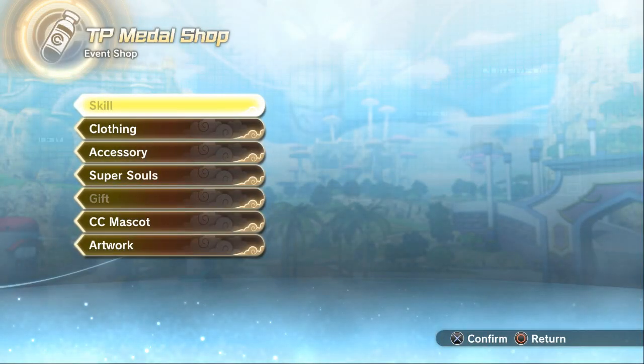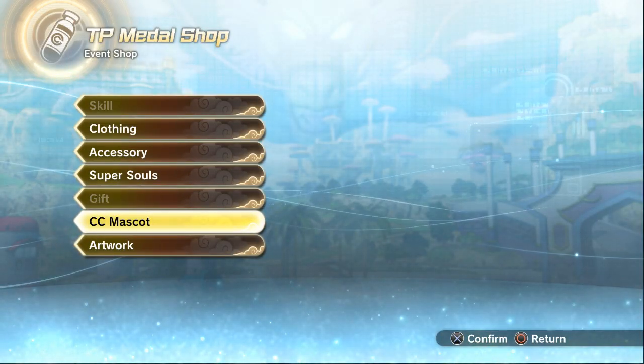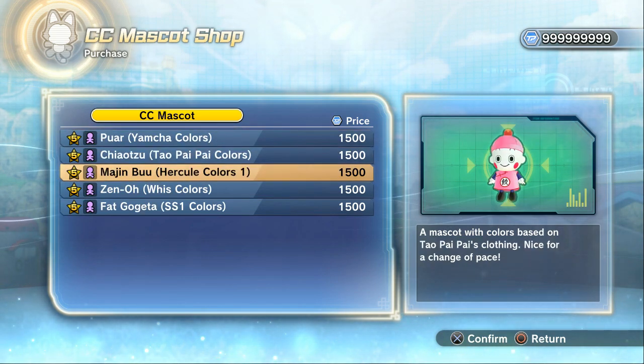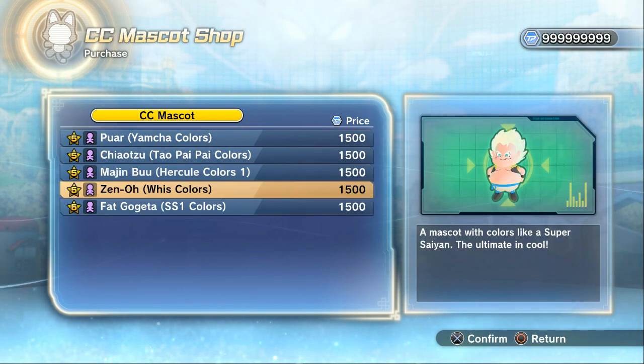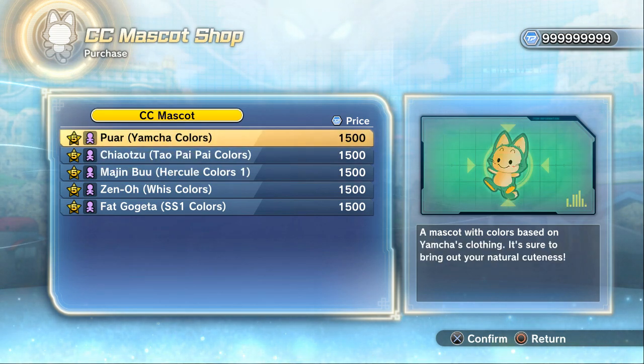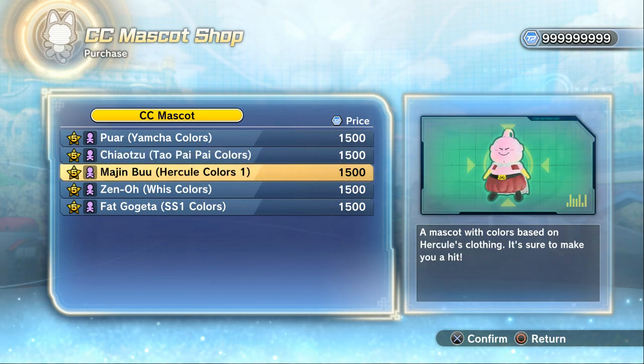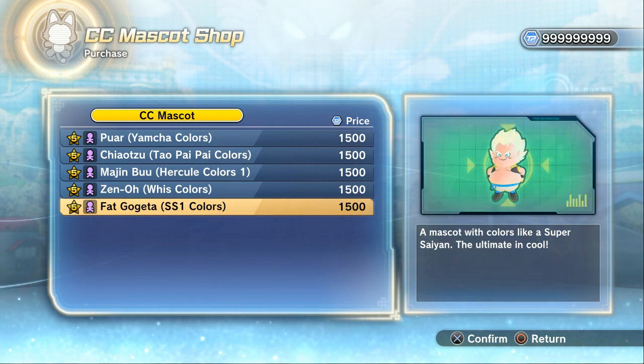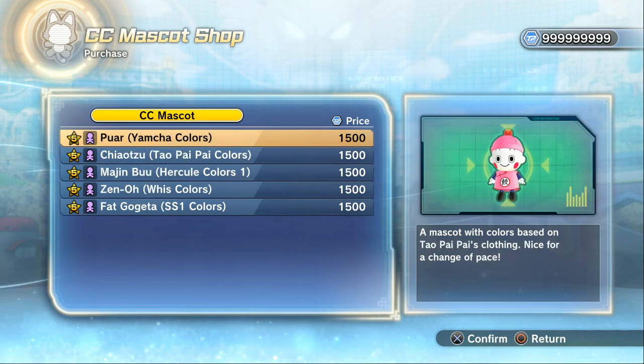This is the TP Medal shop. So currently the ones available are: Puar in the Yamcha colors, Chiaotzu in the Tien Shinhan colors, Majin Buu in the Hercule colors, Zeno in the Whis colors, and Fat Gogeta. I like how they call him Fat Gogeta — they don't call him Veku. Is that not canon? Is Fat Gogeta canon now?